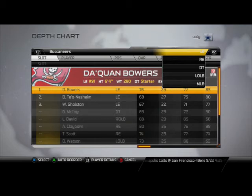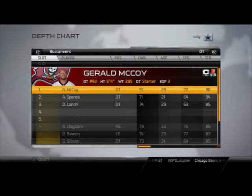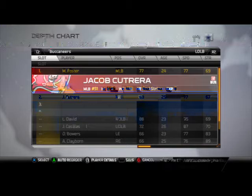Let's get into the defense. We got Daquan Bowers at the left defensive end and Adrian Claiborne at the right defensive end. I really like their defensive tackles McCoy and Spence — both over 90 speed and decent speed, 90 strength and decent speed.